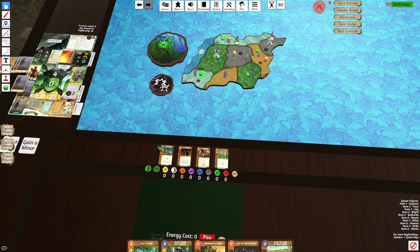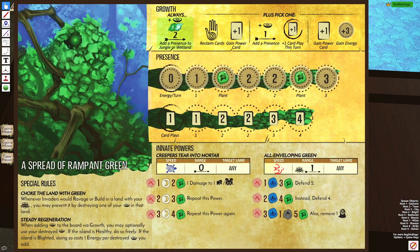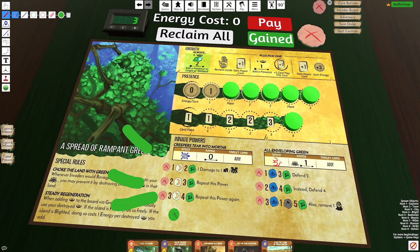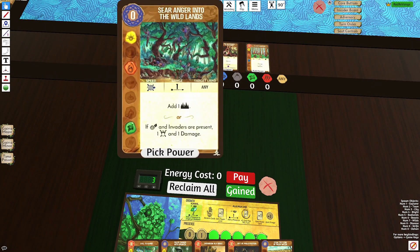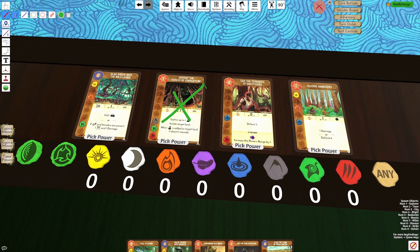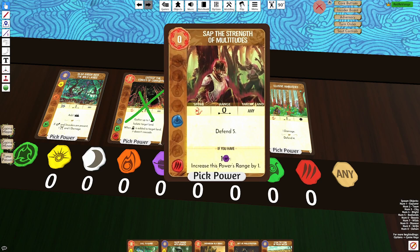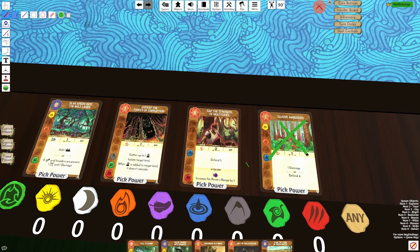These are some really good cards again. Sear Anger and Badlands — synergy with Green is phenomenal, especially with that Left Innate. Badlands will trigger on each proc of the Left Innate, so basically 6 damage if we max it out. It's also a Plant, 0 cost. Trap is too niche for what we want. Sap — amazing, Defend 5, Water. And then Elusive Ambushers, Defend 4, 1 Energy. As in my tier list, there's a reason those are lower tier. So Sap is really our go-to here.